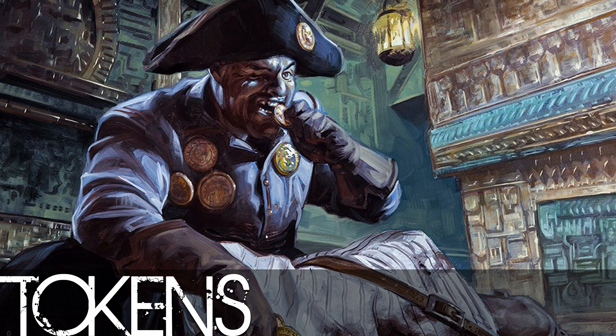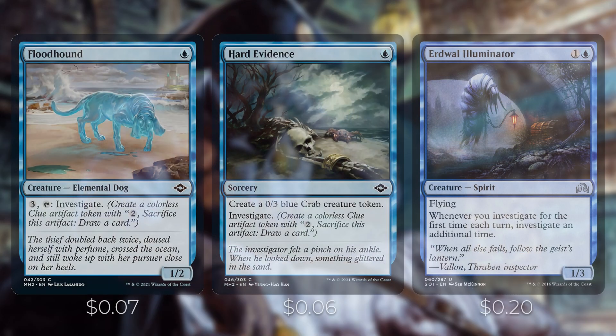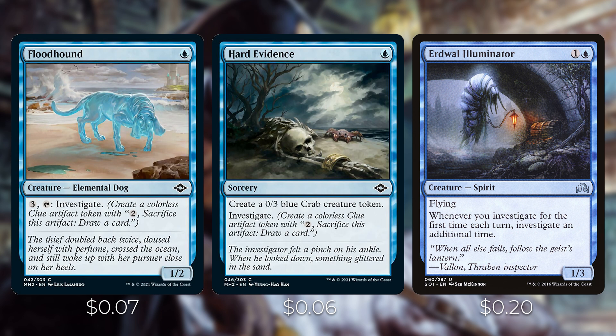Next, let's talk about all the ways to produce clue tokens, in addition to the creatures triggering Lonis. We wanted ways to investigate even if Lonis isn't on the battlefield or gets killed. First up, two cards from Modern Horizons: Flood Hound — a dog you can pay three and tap to investigate — and Hard Evidence, a sorcery that creates a 0/3 blue Crab creature token and also has investigate on it for just one mana. Then there's Urdwall Illuminator, essentially a Panharmonicon for clue tokens — whenever you investigate for the first time each turn, you investigate an additional time.